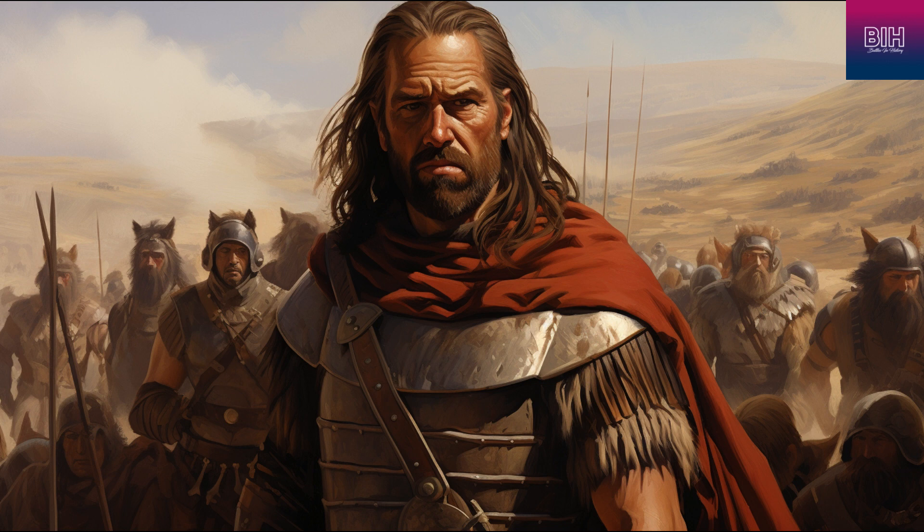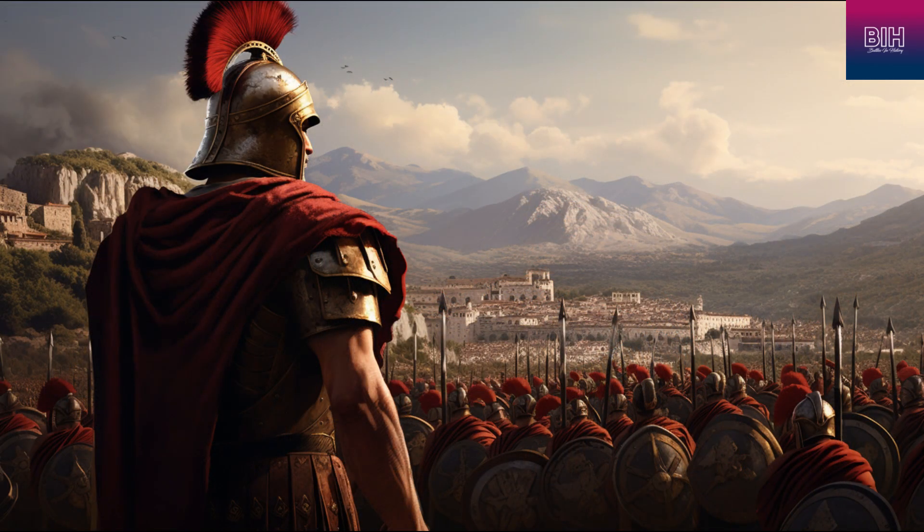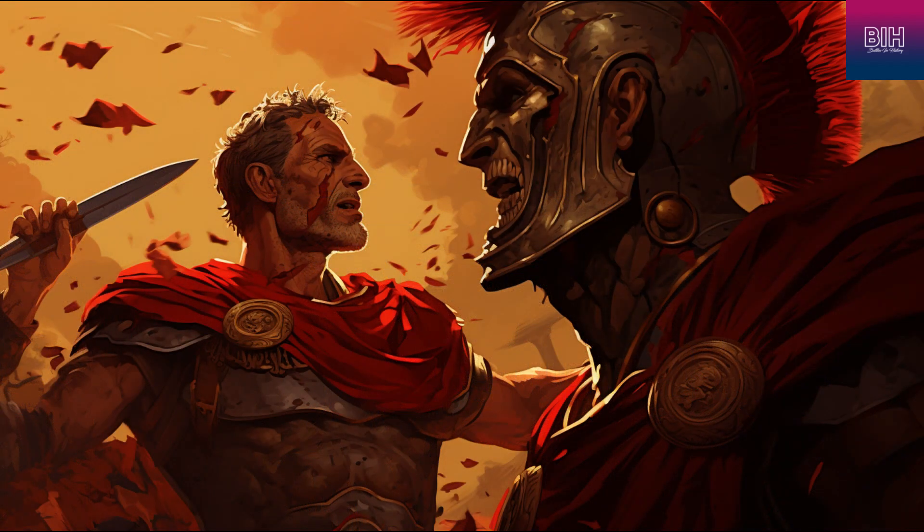Upon reaching Alesia, Caesar and his legions embarked on the challenging task of building field fortifications. The Roman legions were highly skilled in combat engineering, boasting specialized craftsmen and ample labor force. Their first duty was to construct an 11-mile circumvallation line around the Gallic camp to prevent any escape and to cut off essential supplies. Digging ditches and erecting palisades for protection was standard procedure for the Roman legions during their campaigns. Realizing the potential threat of Gallic reinforcement arriving from the rear, Caesar ordered the construction of a second line of defense, known as the Contravellation Line, spanning 14 miles. This line faced outward, intended to repel any Gallic attacks from outside. Furthermore, a trench 20 feet wide was dug around the Gallic position to impede any advance on the Roman fortifications. In some sections, parts of the trench were flooded.